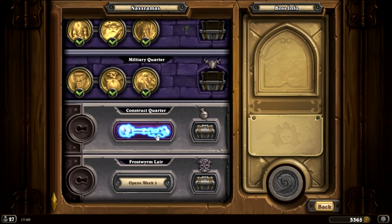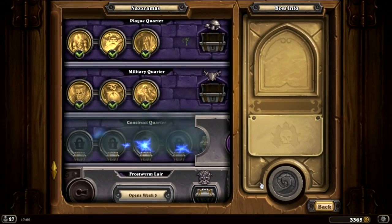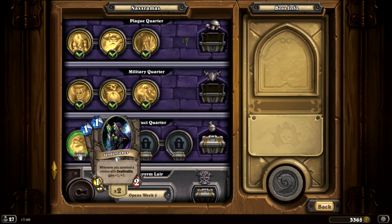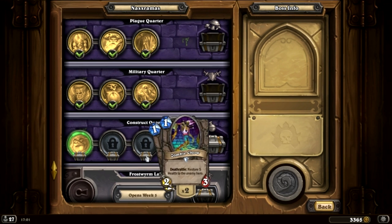I'm excited — how is this wing going to open up? Oh, the lightning, yes! Makes sense because Thaddeus is actually powered by lightning — it's alive! So we get the Undertaker, an awesome and really good card, especially with the Deathrattle decks that are going to be coming. Mad Scientist is an amazing card for mages usually, and makes secrets really viable again, which is nice.